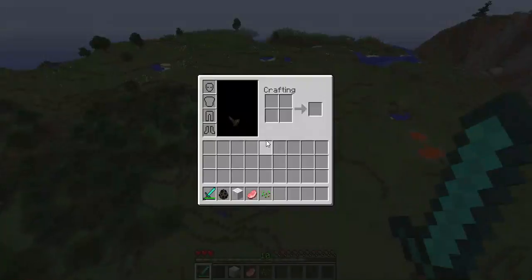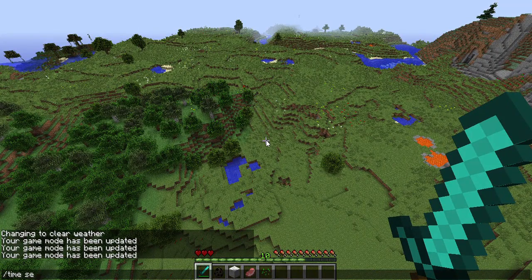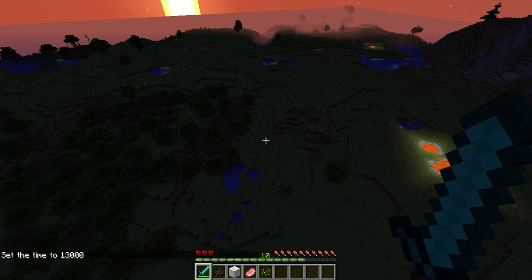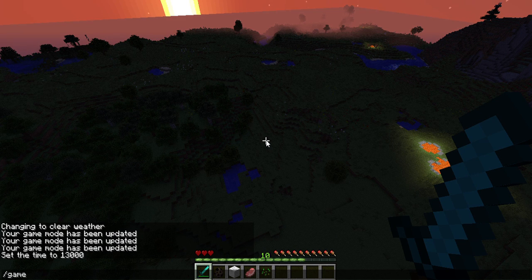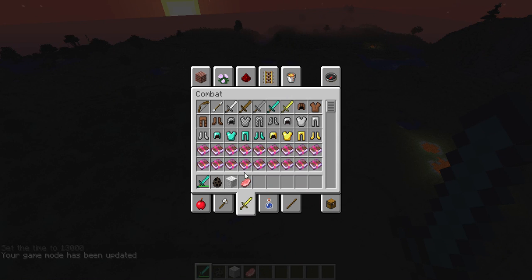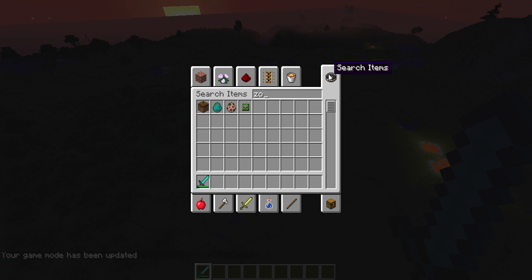We need to go somewhere. We can just do this: time set night. And we can turn into other mobs too. Game mode C. I don't even know if I spelled that correctly — yes, I did. Let me see if we can find, like, a zombie or something.